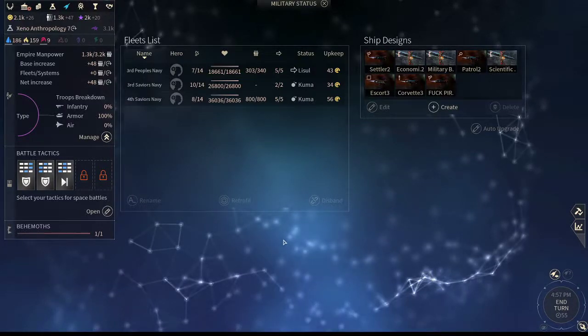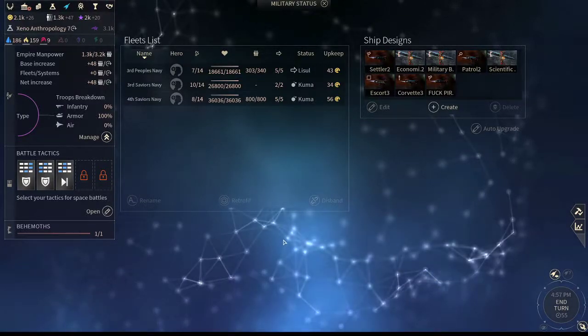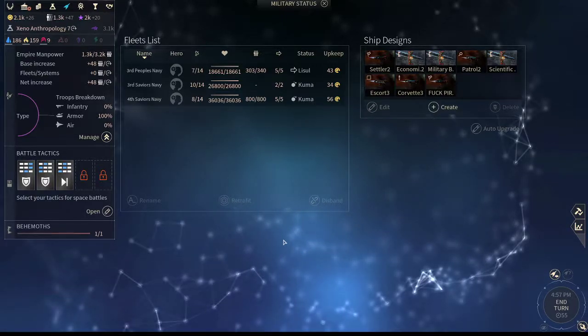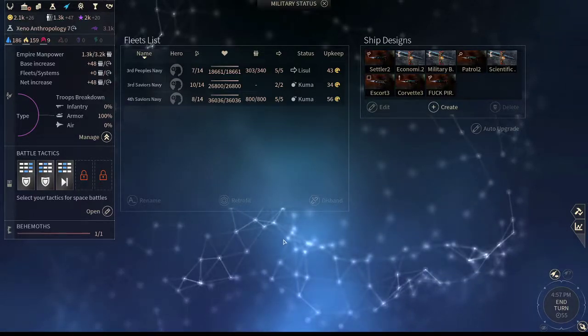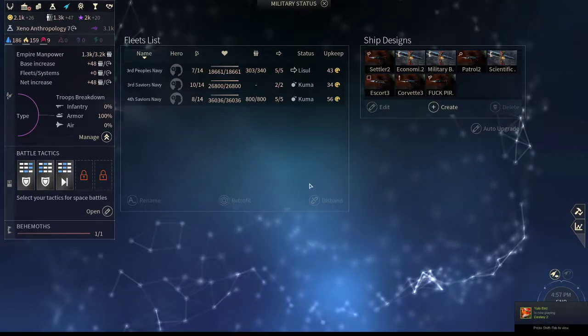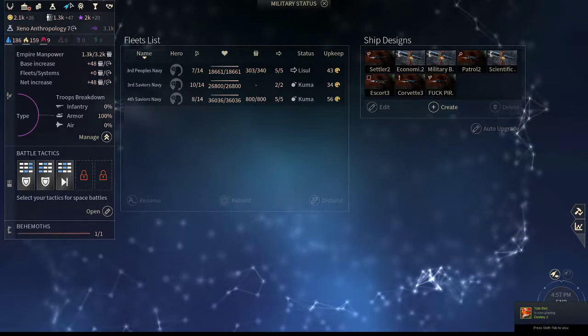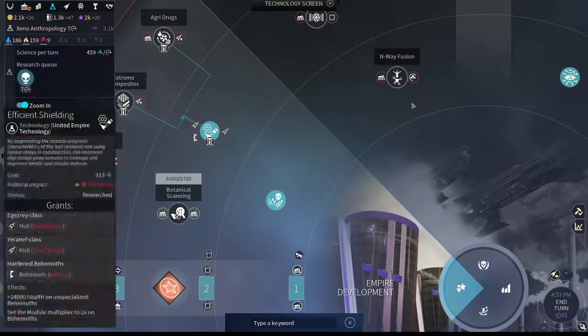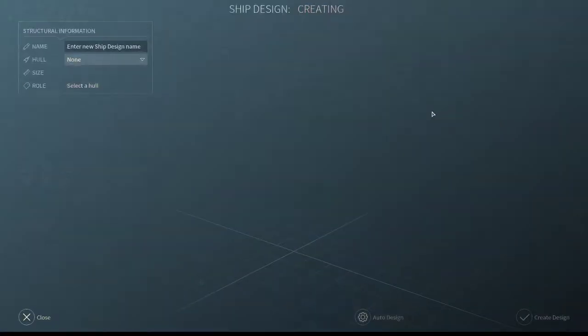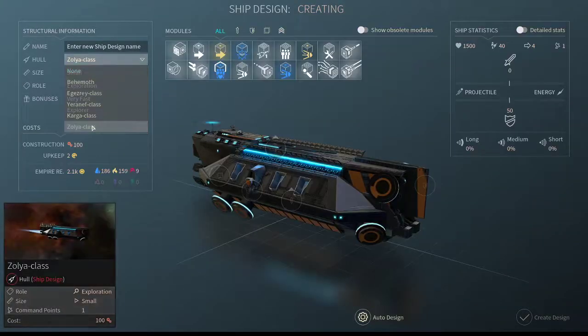In my last video, I was going over pirates and I realized they made a few small errors. I wanted to make sure I went over everything in complete depth to understand how you can design ships in the early game. One thing I really want to go over is what you can do to fight against an overwhelming force, let's say the Cravers, when you don't have access to new hull types. So let's make a really basic early game ship and explain exactly how they work.